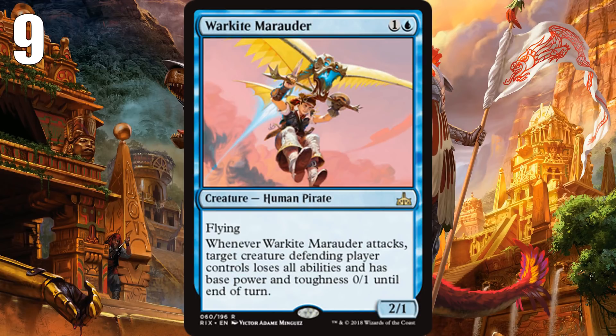At number 9, we have War Kite Marauder. Back-to-back, not actually huge bombs — not big creatures, just powerful ones. War Kite Marauder is a 2-mana 2/1 with flying, which is good limited stats but not usually bomb-worthy. What makes this so good is that when it attacks, it makes one of your opponent's creatures into basically nothing — a 0/1 blocker — which means it's going to open the floodgates and let you attack with a bunch of other creatures by making their best blocker a complete dud. It can also be killed easily, but it's going to lead your army to victory in a lot of cases if your opponent doesn't kill it.